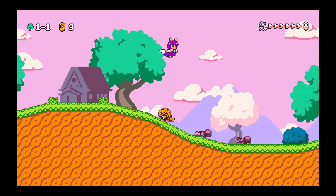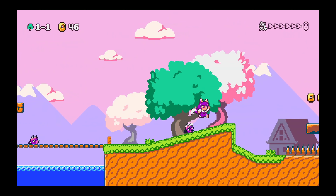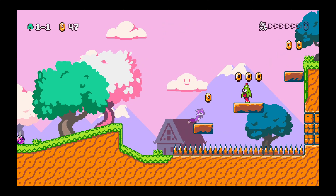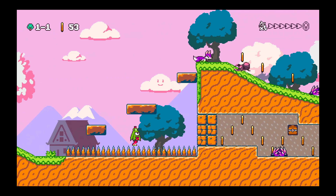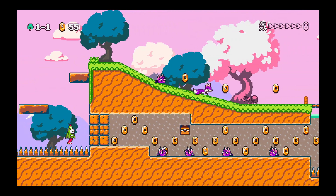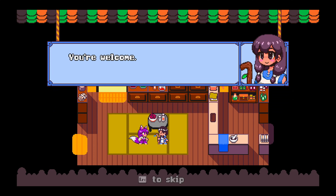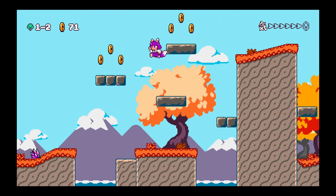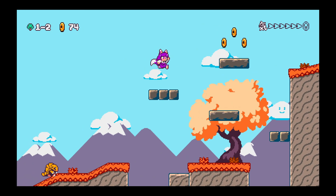Kitsune Tales, developed by Kitsune Games and published by MidBoss, is a delightful throwback to the golden age of platformers. From the moment you start, the game's influences are clear. The controls feel incredibly reminiscent of the NES era, particularly echoing the smooth mechanics of Super Mario Bros. 3. Players control Yuzu, a charming Fox Girl who navigates through various themed worlds, each filled with unique challenges and power-ups.